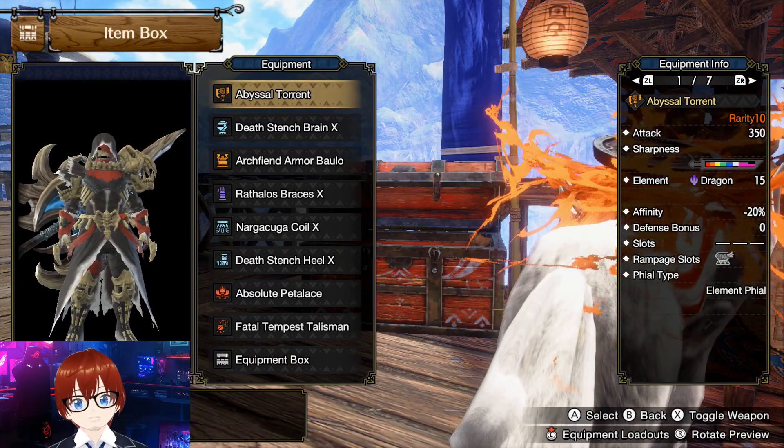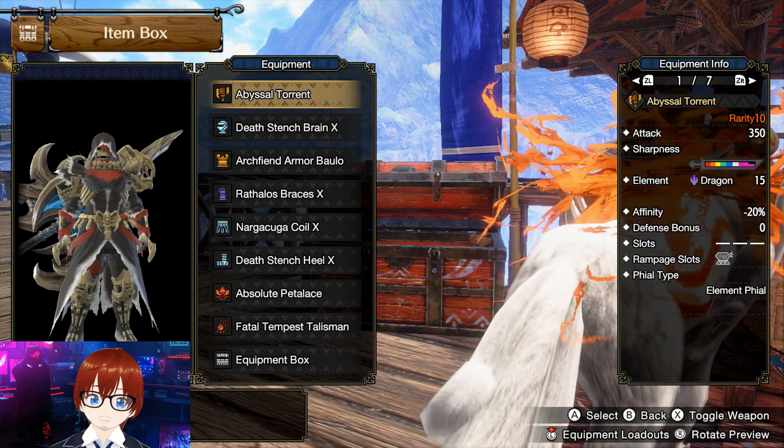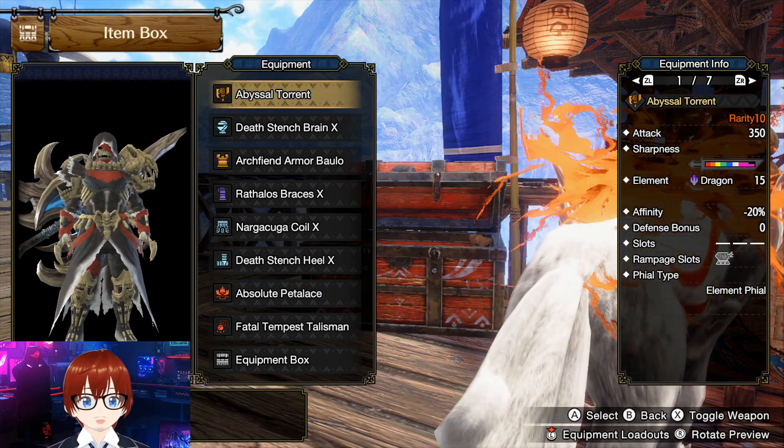Hey guys, what's up? It's Kevin for the Win. We're back for an edition of Monster Hunter Rise Sunbreak today. We're taking a look at an endgame Switch Axe build using Abyssal Torrent as the main weapon.